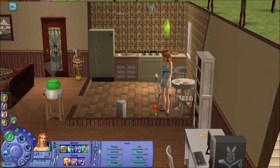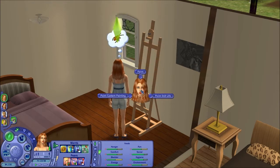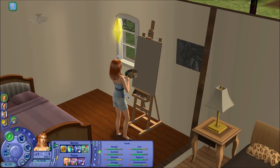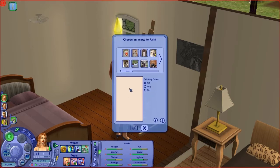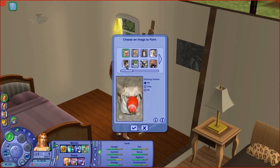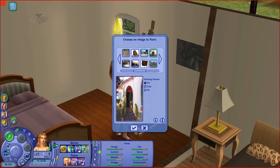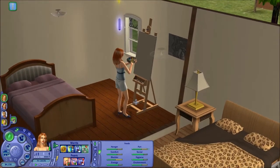Let's see if we can master the creativity skill. We will paint — custom painting. What does that mean? Oh wow, oh my goodness, this is amazing! Let's paint something really, really pretty like this. Let's see if she actually paints that — that is awesome.